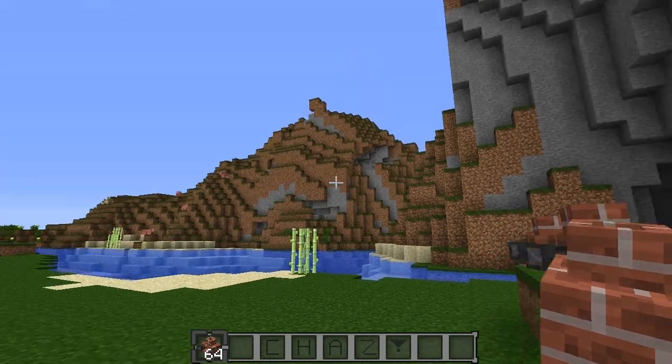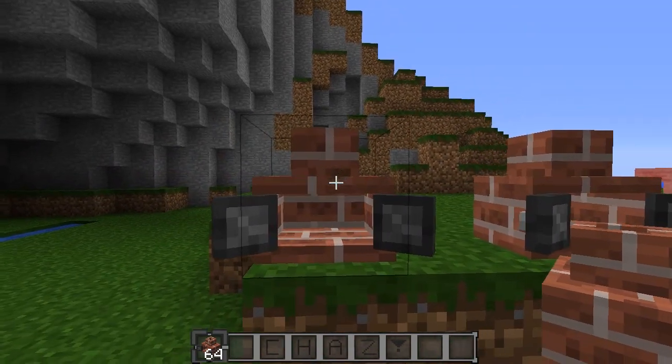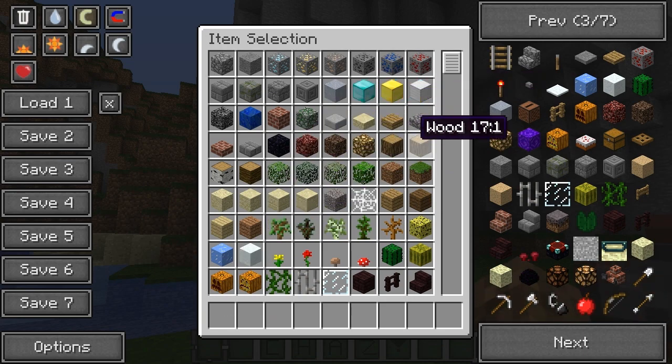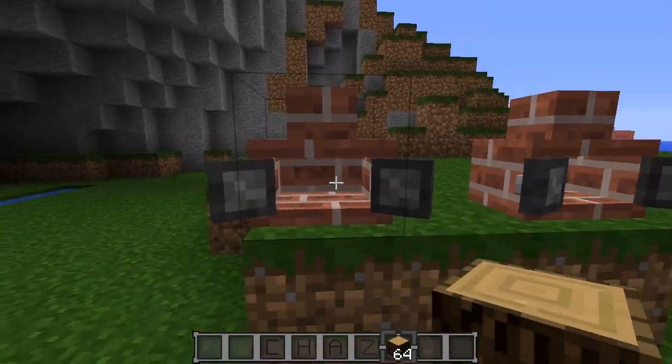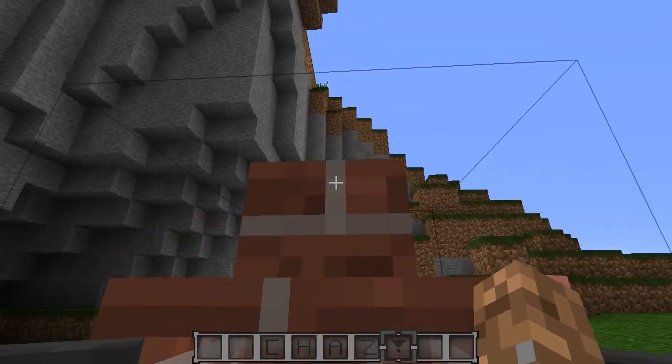Let's try to incinerate some things. All you have to do is just right-click your incinerator. Obviously we can't incinerate our own incinerators, but you guys can take any other Minecraft item, just right-click it, and it goes right into the incinerator and you get a cool little smoke and fire particle effect.